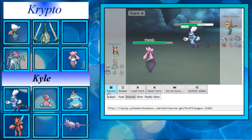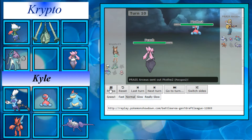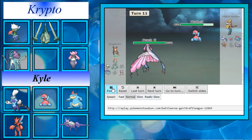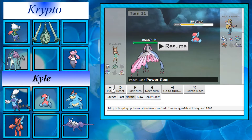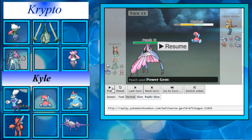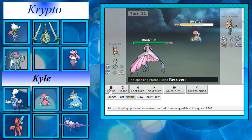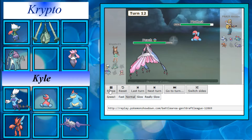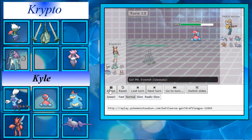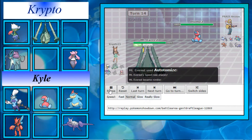Lickilicky is down. Thundurus still has plus-2 so I bring in Diancie — basically my only switch-in at this point. He brings in Porygon 2. I have Power Gem just in case he stayed in; I didn't want to risk losing the game fully. I should have clicked Toxic here but I clicked Power Gem again, figuring he might double back into Thundurus. Thundurus can beat the rest of my team pretty easily outside of Roserade and Diancie. I Power Gem again, weakening it, as he shows Gravity — very interesting, maybe for my Celesteela.